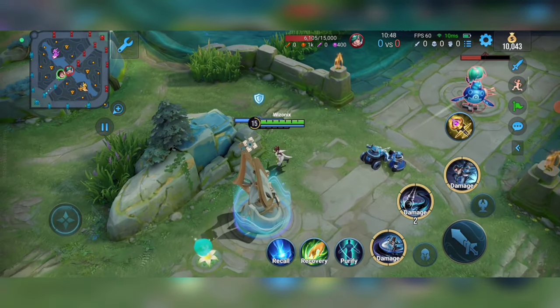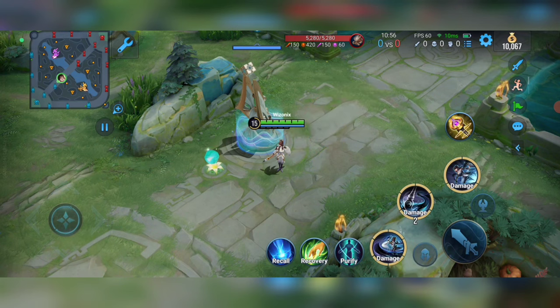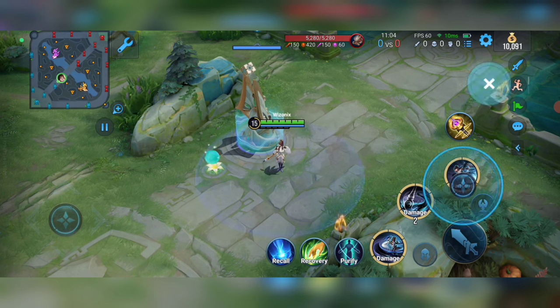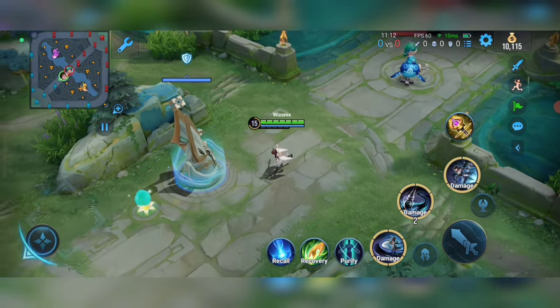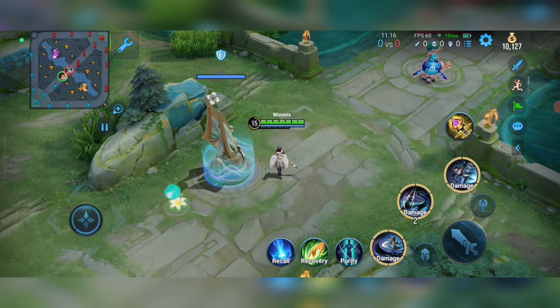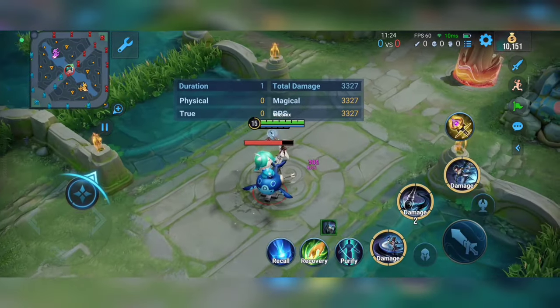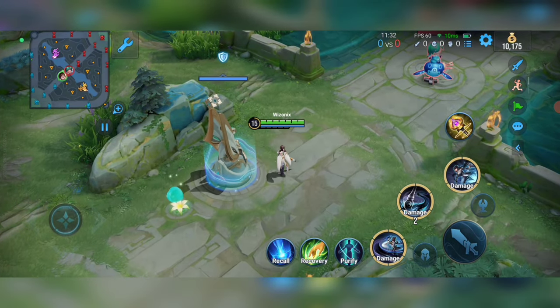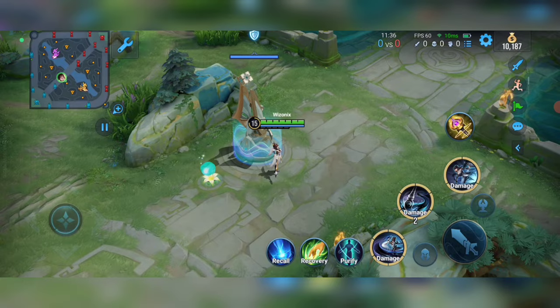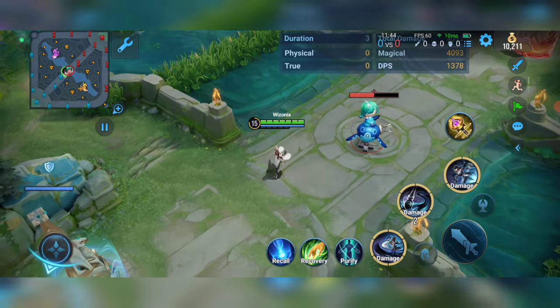Here is the most important part. If an enemy is far away, take your hand off the movement cursor, turn on your alt, use your first ability towards the enemy, and then pull your movement cursor towards that first ability and you will dash to attack the enemy. Let me show you again: stop touching the movement cursor, turn on your alt, throw your first ability towards the enemy, pull your movement cursor towards the enemy, and you will be able to dash towards them.